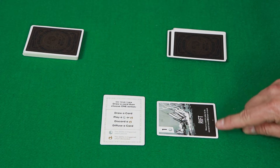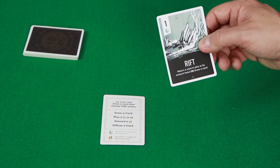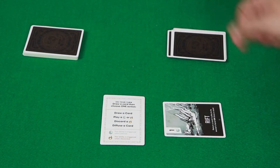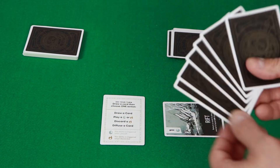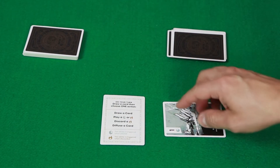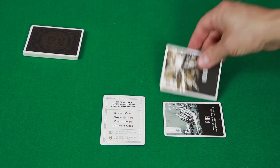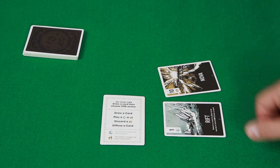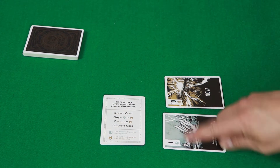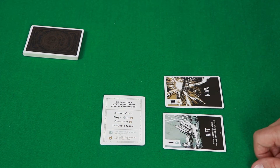There is an effect that happens right when I play a stable card in this area. For example, the Rift here: return a card in play to its owner's hand or draw a card. So I can draw another card if I'd like. If at the end of my turn I have more than seven cards, I have to discard down to seven. I can also play one of these unstable cards - like a Nova. That goes in my play area too and now I've got 11 fuel, halfway to the 21 I need to win the game.